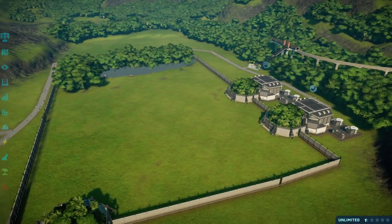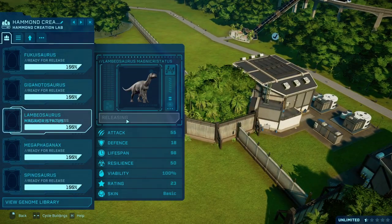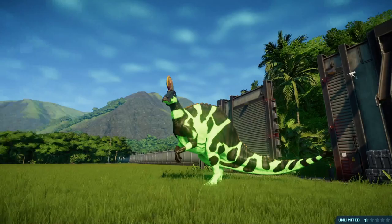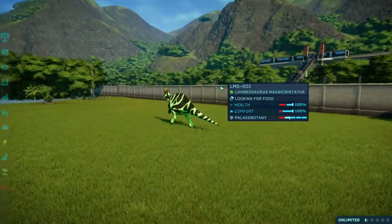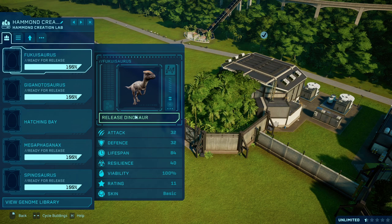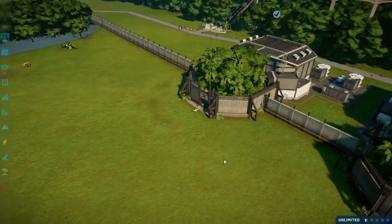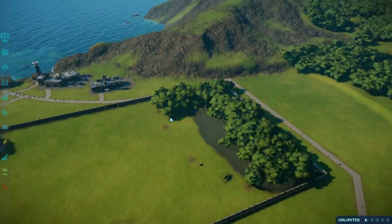Before we get on with the battles, just a couple of updates. We have Lambeosaurus Magnacrystatus as a new species, courtesy of our good chum Dino Nerd, and the skin made by Token Nightmare — we finally have it, looking magnificent. Also, Fukuisaurus is finally a new species as well — something I'd been meaning to do for ages and just couldn't get to work. Dino Nerd got it to work for me. This Fukuisaurus is special because I gave it poison to symbolise Emerald Garden.